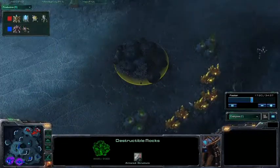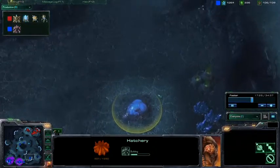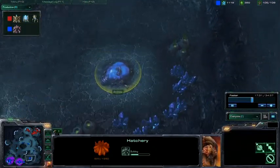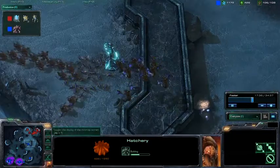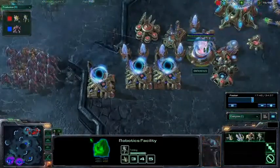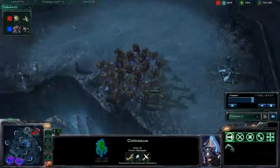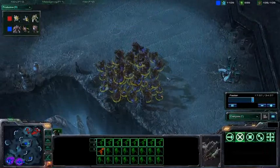It's interesting that they choose not to break these high-yield rocks and go for these other expansions, where they have the possibility of being attacked. I think we have a large army amassing near one of the Xelnaga Towers. Fortunately, if there's any Colossus out on the field — there's the first one — they'll be able to clean up these Zerglings pretty quickly.